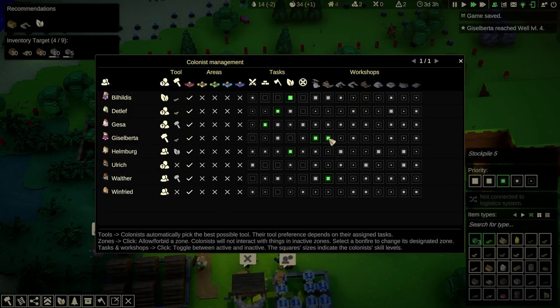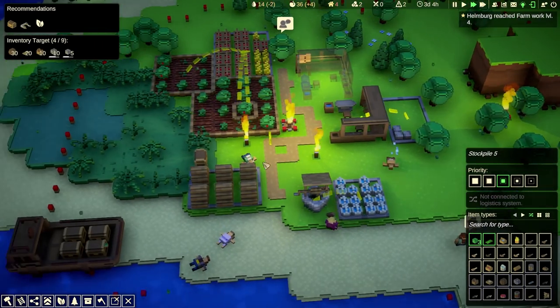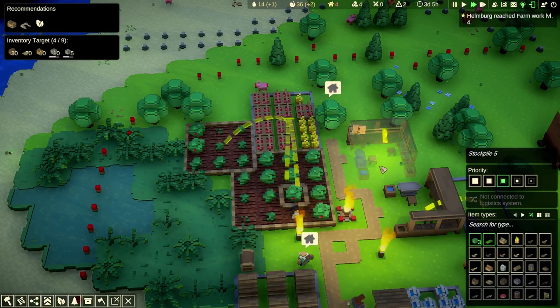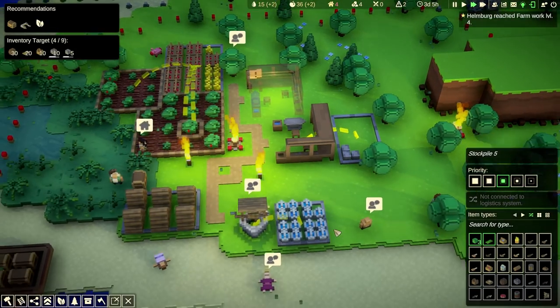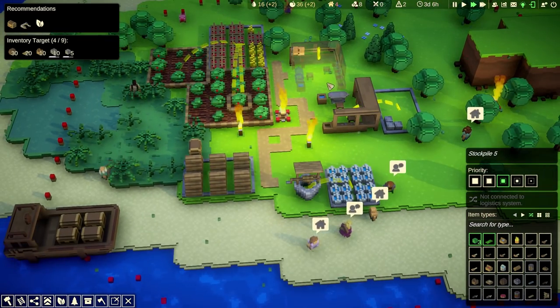We might reassign the well person. We get the well person here and de-assign them, then assign this guy to this workplace as well. Now they're leveling up — Hellenberg reached farm work level four. Nice. We'll get you houses, boys. Look, we got three stone blocks. We'll get you housing — it's gonna be perfect. Just need our constructor to work on that.